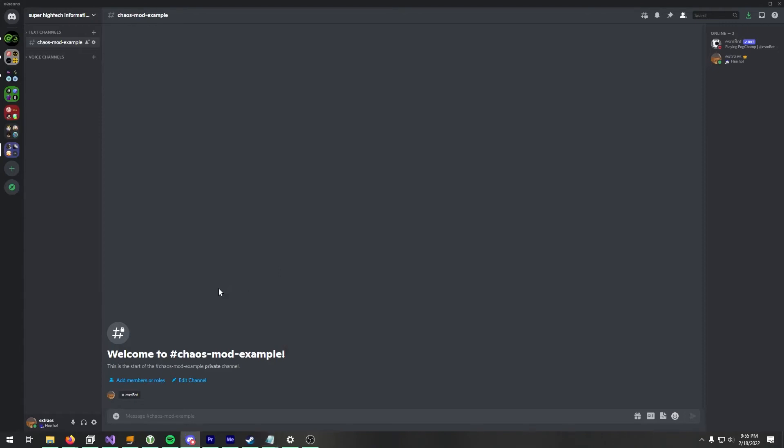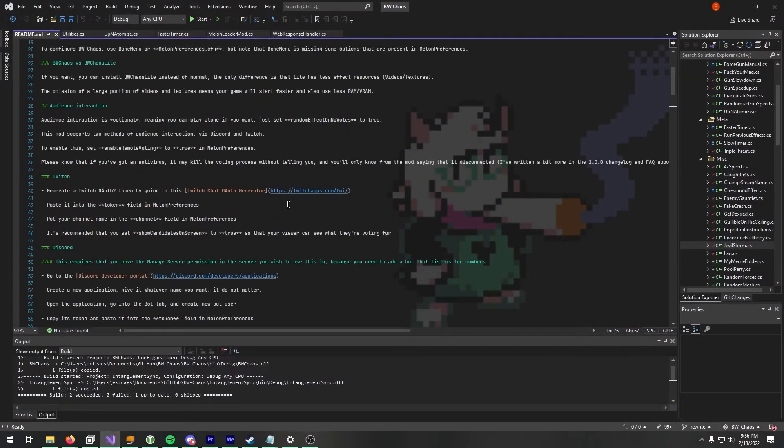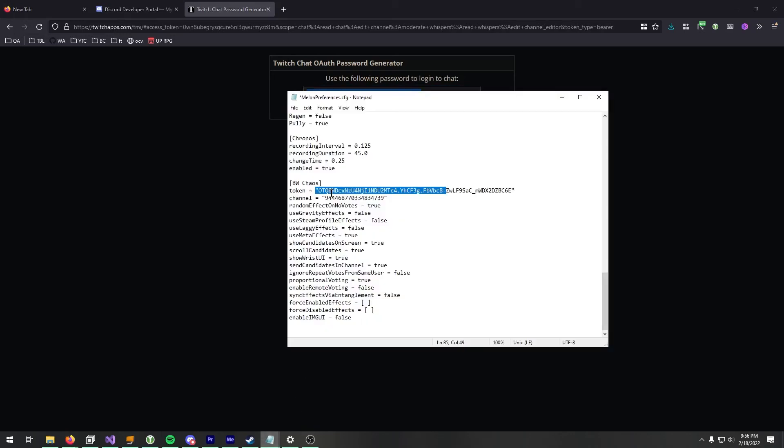As far as Twitch goes, you go to twitchapps.com/tmi and click connect. Instead of just giving you the token straight up, it's probably going to give you a dialog asking if you want to connect this service to your Twitch account. Then take the token, put it in MelonPreferences, and put your channel name.